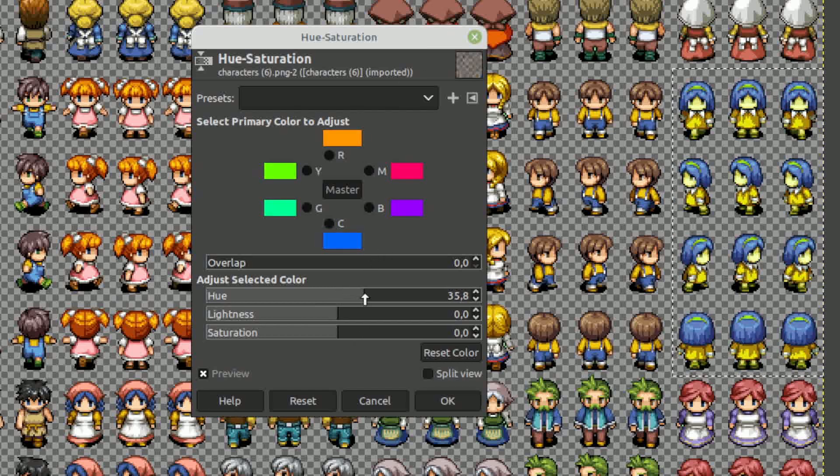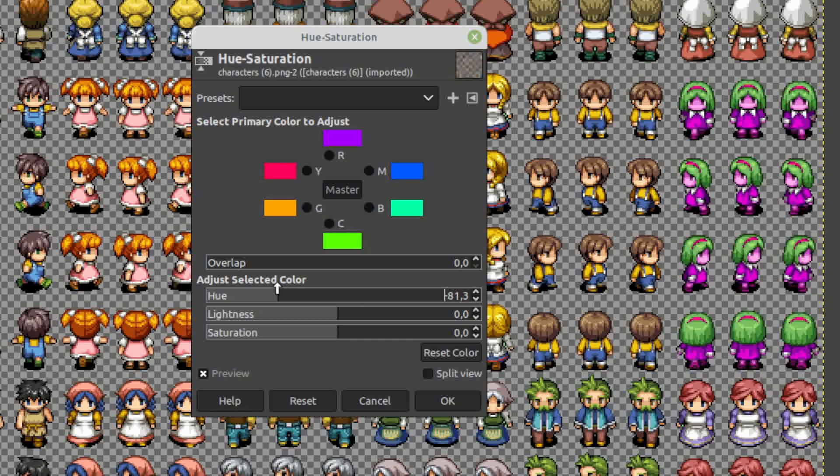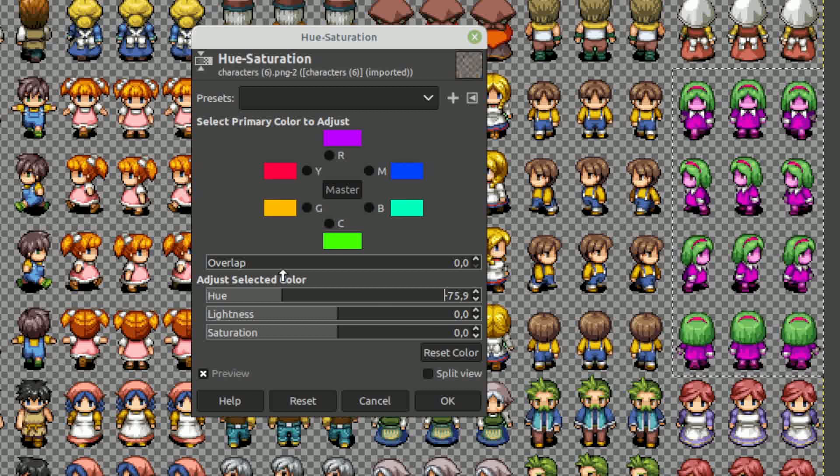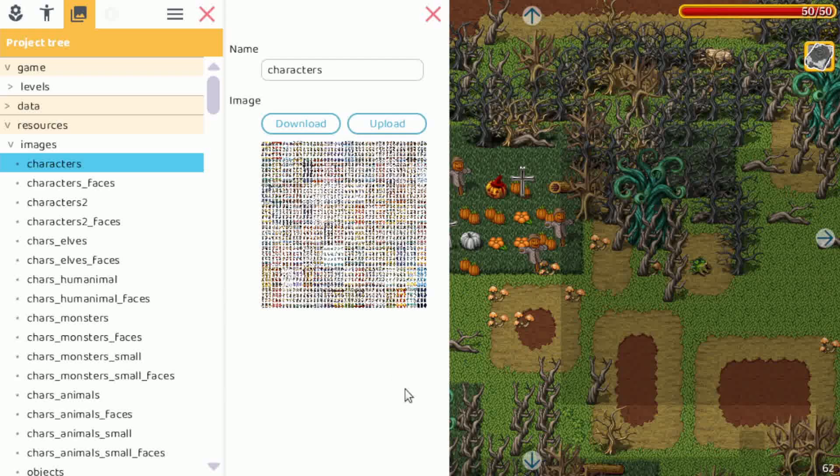Make sure we only have our character selected, and then let's change some of the colors. You can see we can change the hue a bit — we can really go crazy here. Let's go for green hair, maybe like that — adjust the lightness and saturation — let's make it a bit gray. Then we save this file.